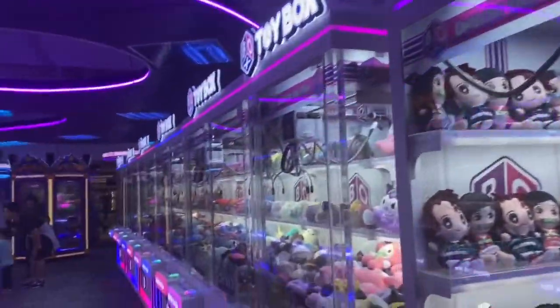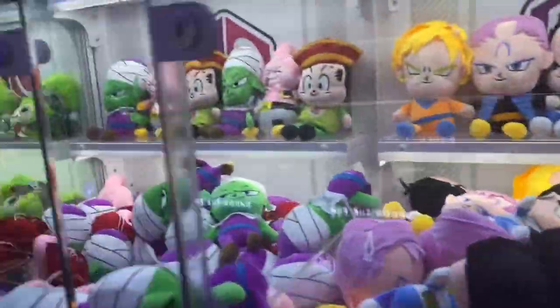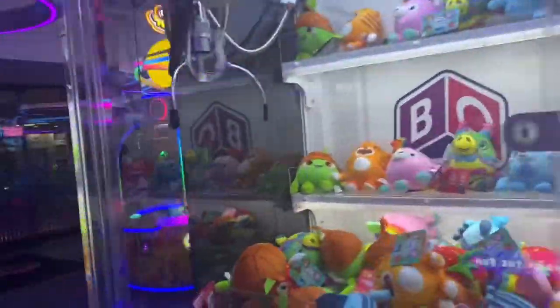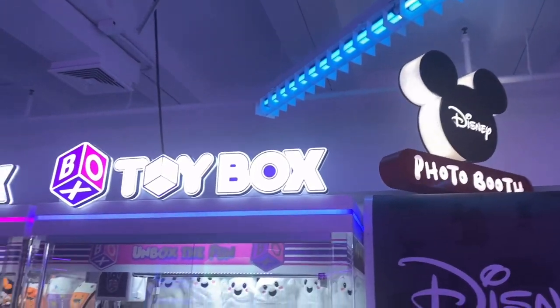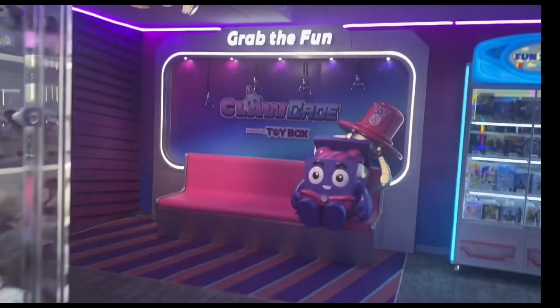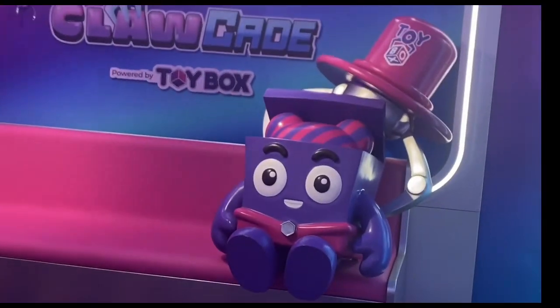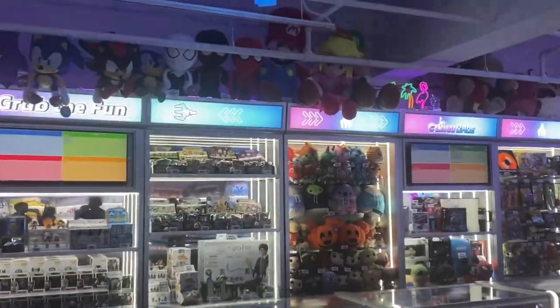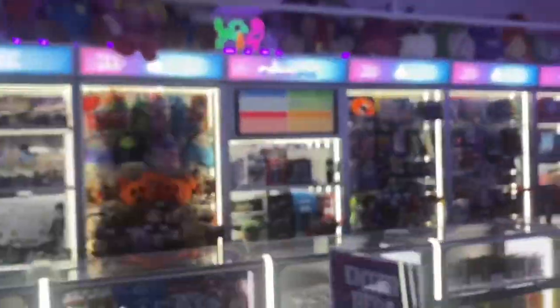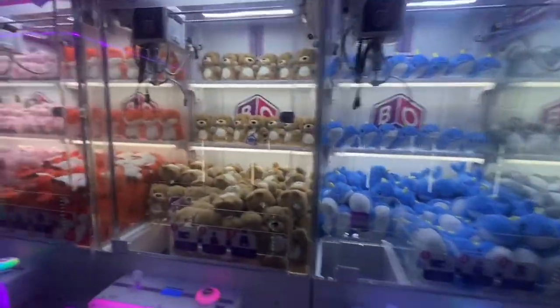Whole area right here — claw machines, just claw machine after claw machine. Some stuffed animals. Is that Deadpool over there? Lots of them over here — this is what it's made for. More claw machines right over here. And you get a little photo right over here — this is really cute. I like how there's a little animated character. You got all your prizes over here, and more claw machines. This is everything right here.